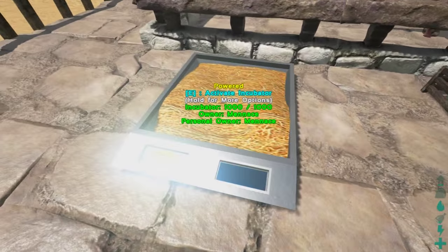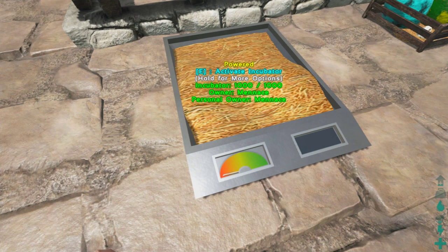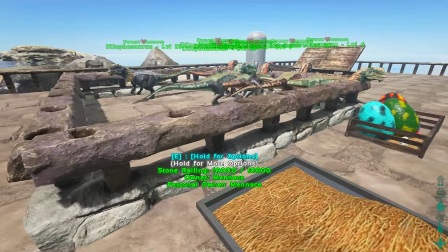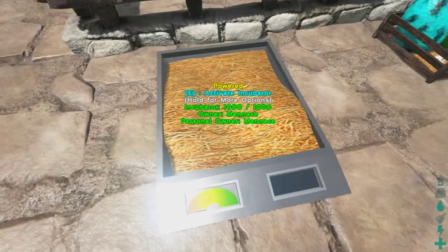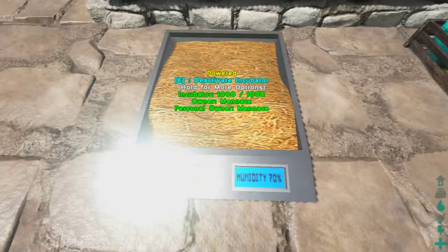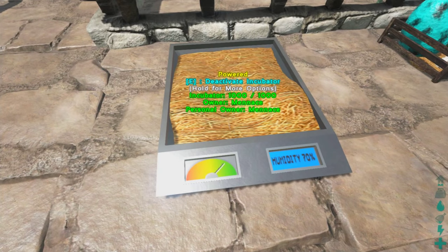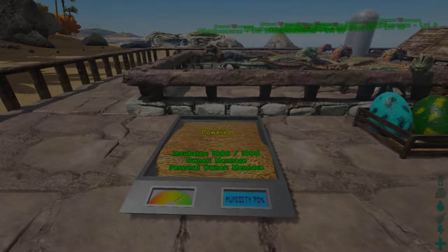Finally, the last item in this mod is the incubator. This will actually take any fertilized eggs — you need to set some dinosaurs to mate, they will drop out the egg, and this will pick them up and automatically incubate them. There has to be power nearby, so I've got a little power supply over here. Just need to turn that on and there is the humidity, and the temperature will be automatically managed, which is pretty cool.